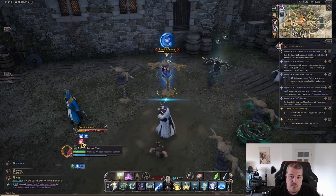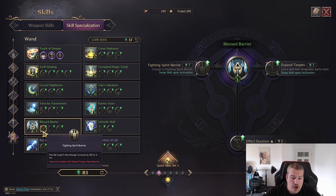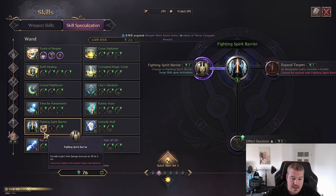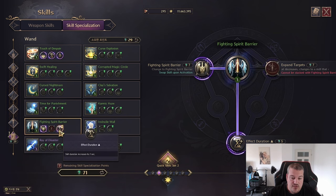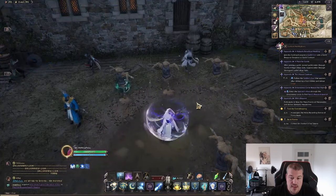Next up we have Blast Barrier, which gives a defense value of 100 and 120 for six seconds. It has a day and night effect: at day it increases heals by 27%, and at night it increases your endurance by 270. You have the option to change it to max damage instead — that is 50 max damage. You can increase the skill duration, or expand it to the whole party so everyone gets the shield and buff.